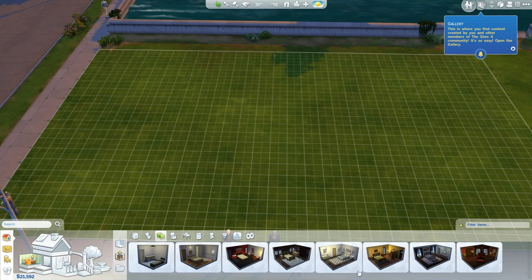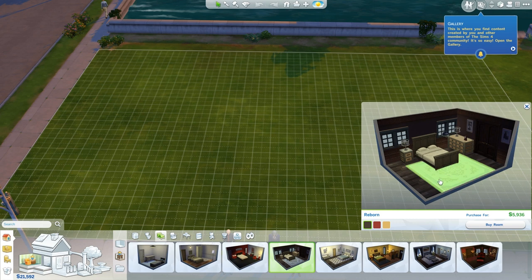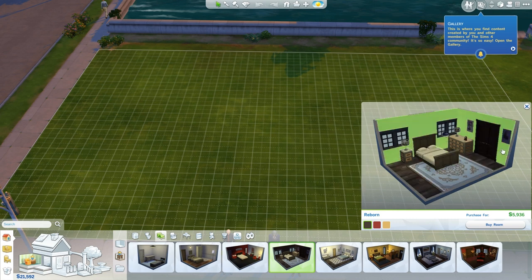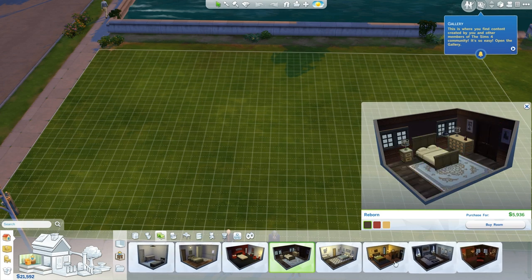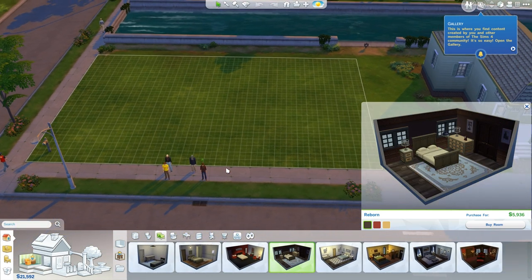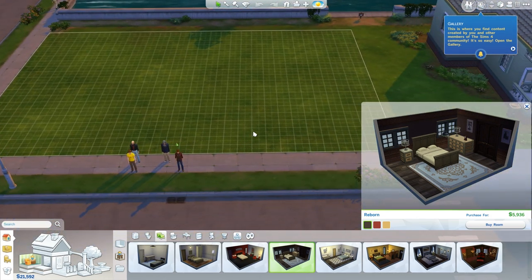The best part is, say I like a room, or even just a few things in it — I can click on it and then click on the thing I like and buy that directly. That is wicked neat and I like that a lot. I'm not going to be using those rooms for a long time, I want to build a house first, but that's kind of a cool idea.